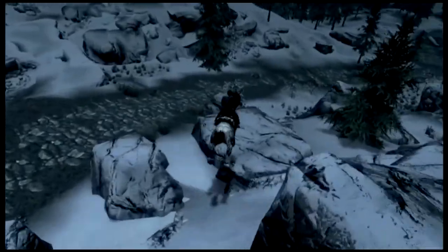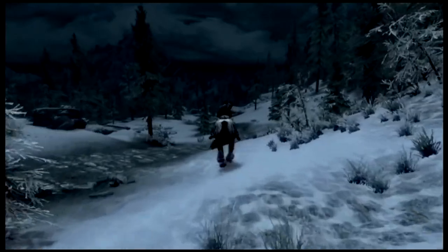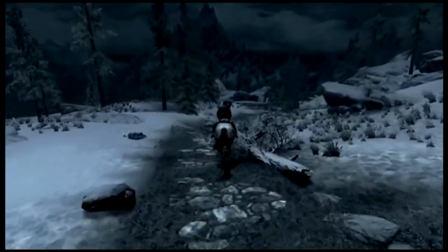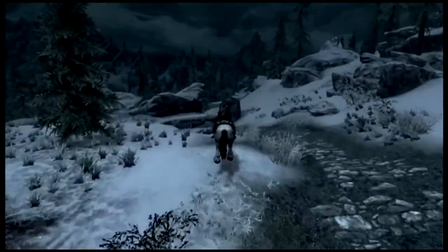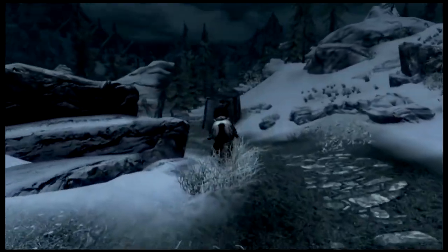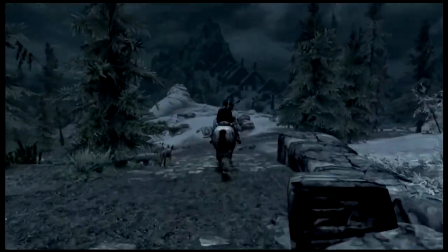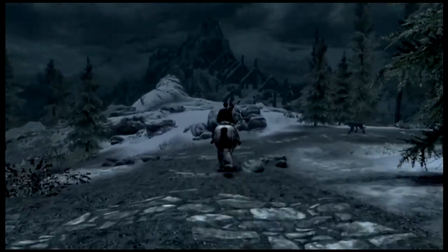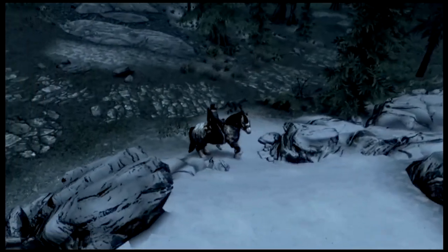Speaking of horses — a lot of times whenever you make it up to a high point, like High Hrothgar, and you need to make your way down to, say, the College of Winterhold, if you don't have a defined path and you want to take a shortcut, I recommend jumping off. Now, my character's level one, so jumping off would be fatal.